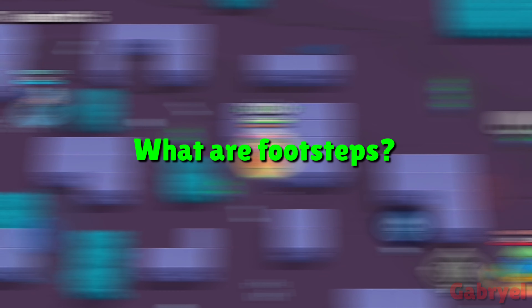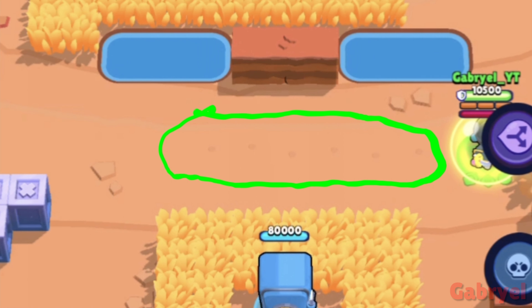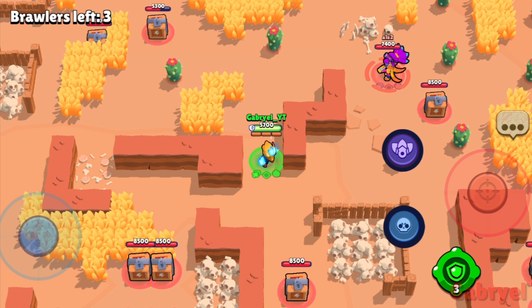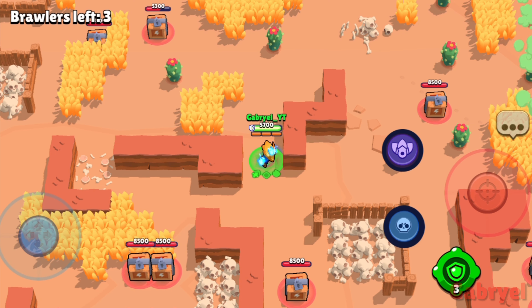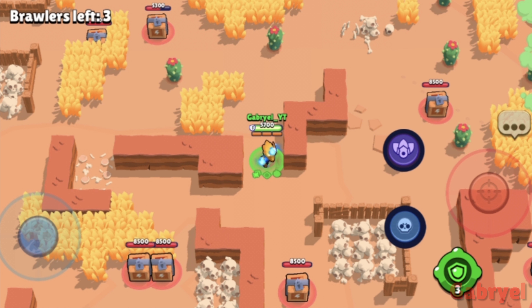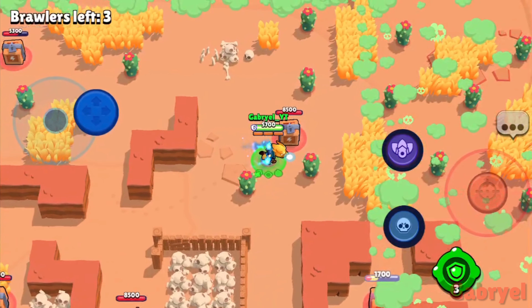The first thing is footsteps. Footsteps in Brawl Stars are marks made by a brawler walking on the ground. Although they're really hard to see and extremely tiny, they're something you should look for in your matches, especially in Showdown. For example, here's a simulation made by me and one of my friends. Even if someone is hiding in a bush, everyone else can see their footprints giving a signal of where they are. These footsteps don't last long, so if someone is camping in a bush, you'll probably have to fire a shot into it to make sure it's all clear.